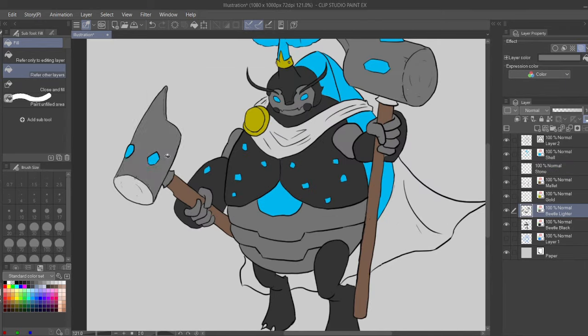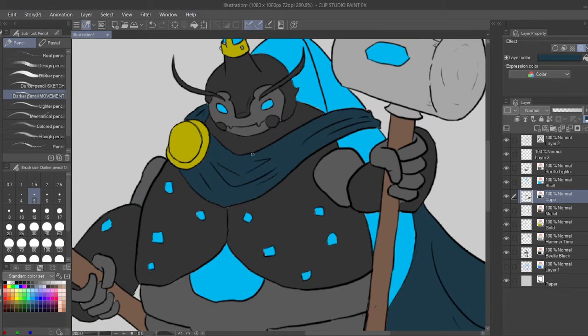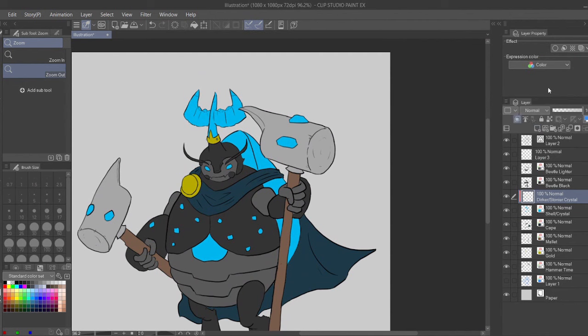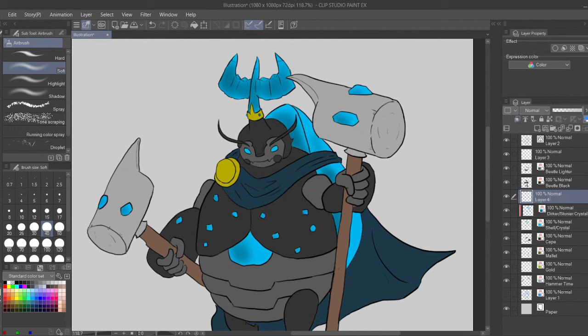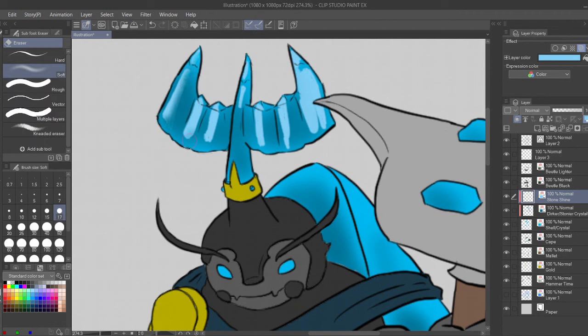Now, classes. There are nine main classes within Daggerheart at the moment: Bard, Druid, Guardian, Ranger, Rogue, Seraph, Sorcerer, Warrior, and Wizard. Each class gets their own choice of subclass, and it's within the class that we see which domain cards we can choose from as we level up. A majority of classes have a unique combo of domains that lets you add a certain blend of abilities to make the character fit a certain playstyle. Domains are sort of the overall theme of your character — some grant abilities that aid you in battle, others give healing powers, and others give magical secrets to trick your enemies. As you progress and level up, you'll acquire more domain cards, which do remind me a lot of feats and spells.